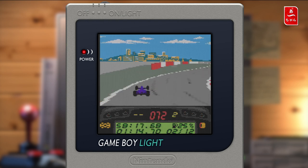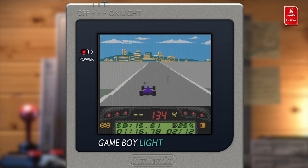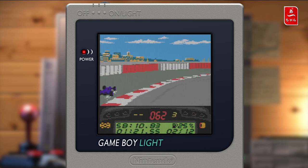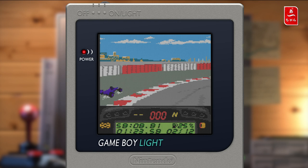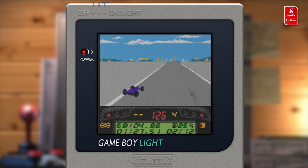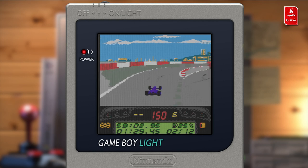J'ai 25% d'essence et évidemment en bas on a quelques indications. On a le rapport enclenché, on a la voiture, on a la position. Pour l'instant ce n'est pas affiché parce qu'on n'a pas encore fini notre tour. Je suis parti à la faute. Voilà, on est dans la ligne droite et du coup l'entrée au stand, voilà.